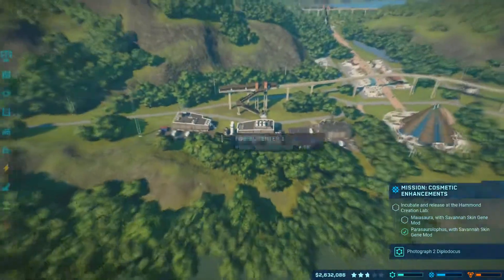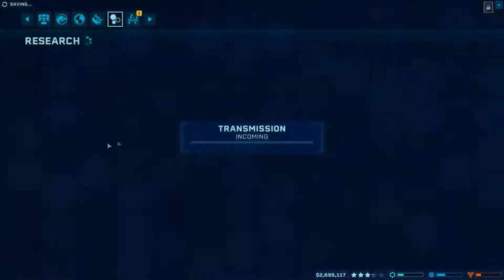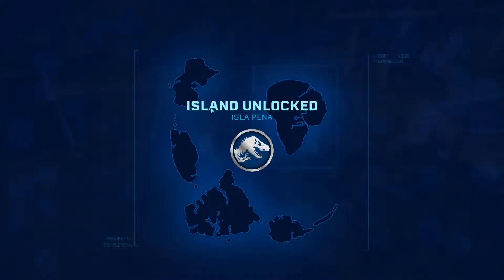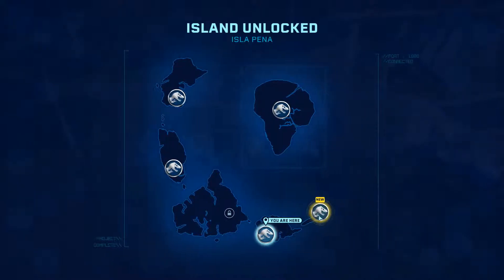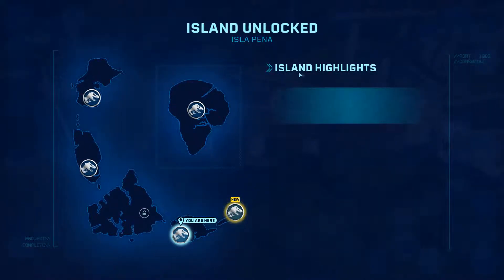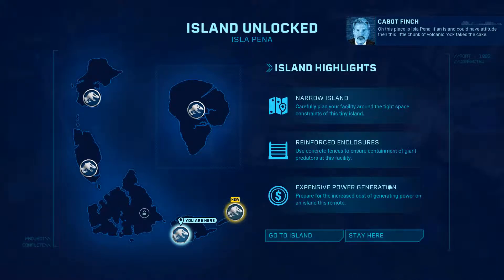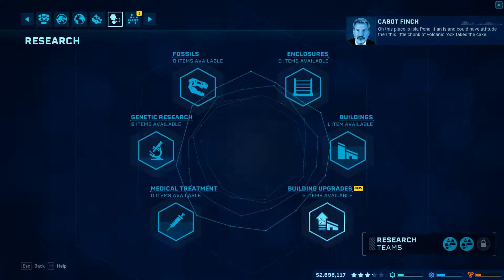That's right, we haven't even made a Tyrannosaurus yet. Isla Pena just unlocked — cool. This place is Isla Pena. If an island could have attitude, then this little chunk of volcanic rock takes the cake.